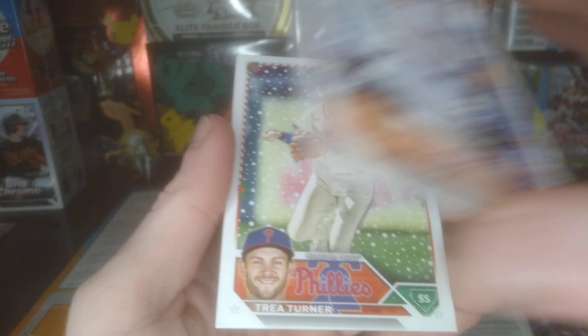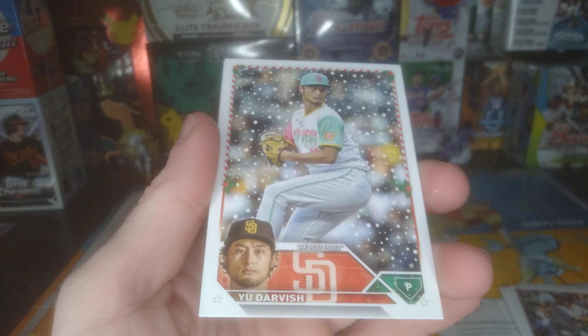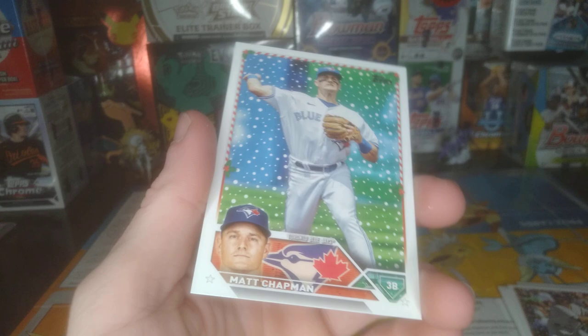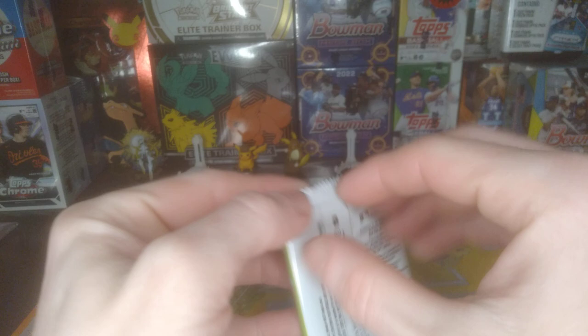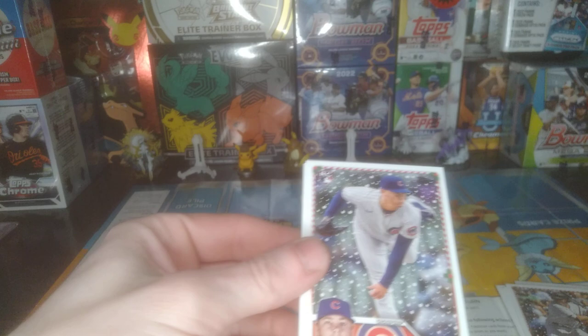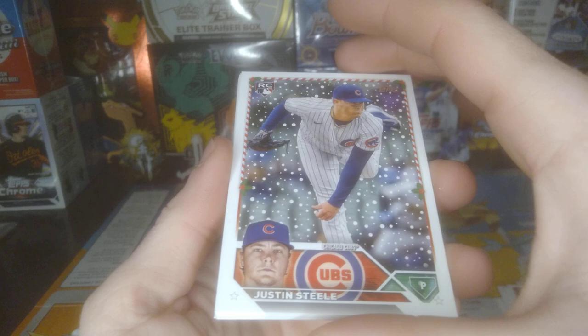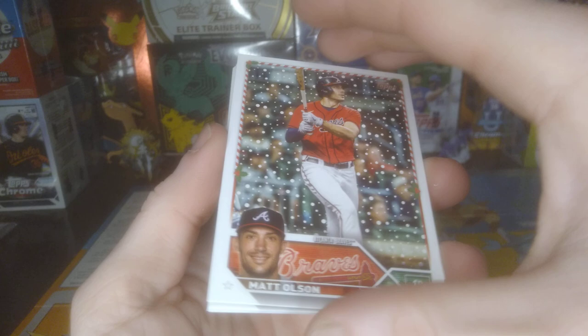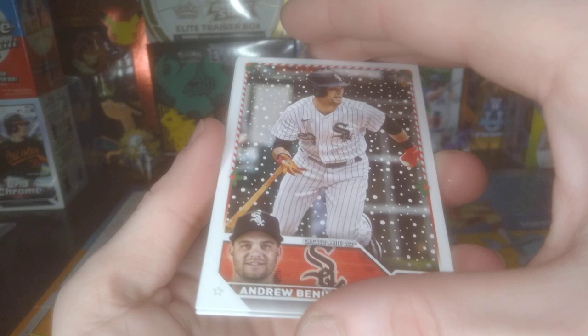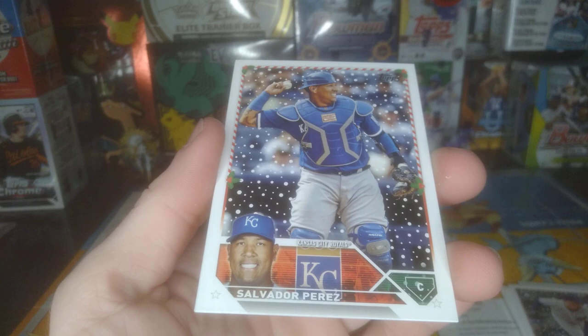Aaron Judge. Got Turner. Darvish. McClanahan. Chapman. Got Steel. Olsen — he had a great year, lots of bombs. Mountcastle. Swanson. Benintendi. Yelich. Perez. Baez.